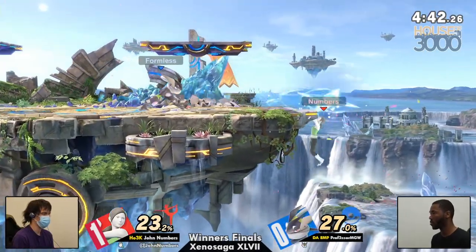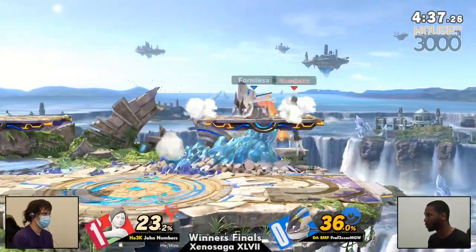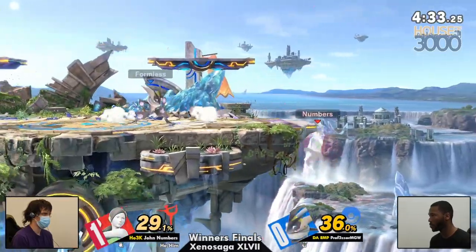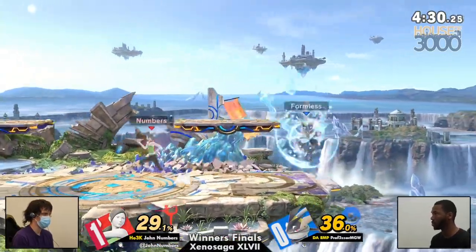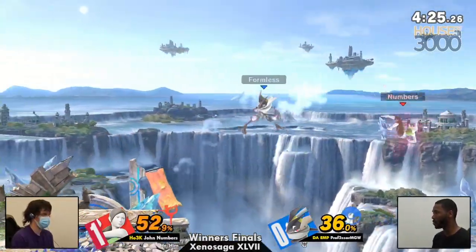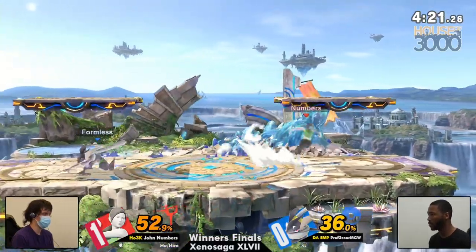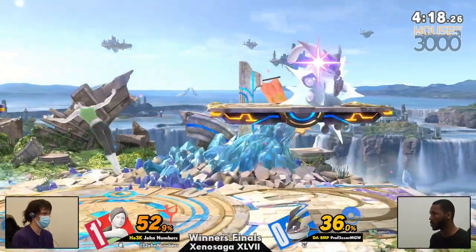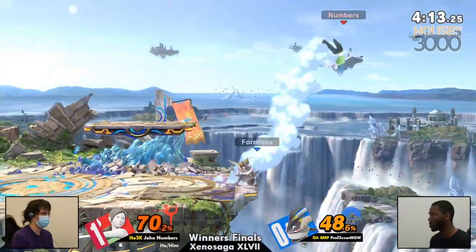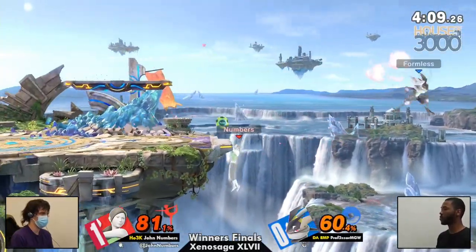I like the Hydro Pump because it forces Numbers into a very predictable recovery route. And I like the theory going off the back air — but nobody other than Numbers would pull the trigger on the Sun Salutation at point-blank range in disadvantage. That's a John Numbers exclusive trademark. That being said, I like MGW sitting on that platform. Wii Fit has to recover defensively — she can't threaten you when you sit on that inner edge of the Small Battlefield platform.